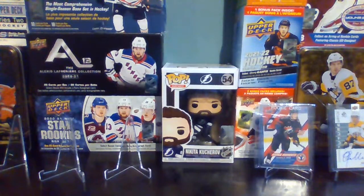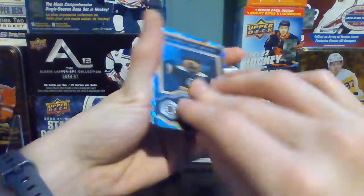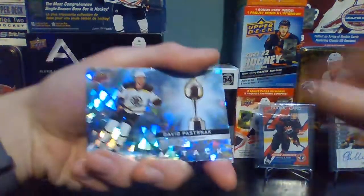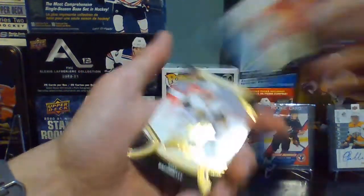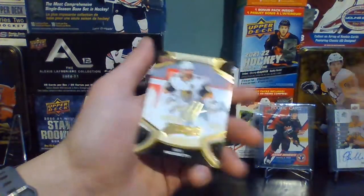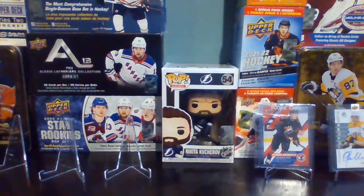The notable pulls we had were the Blades, the Bruins mascot, the David Pastrnak heart attack, Alex Newhook rookies, Joe Veleno rookies from IPC, and then the Max Pacioretty gold script. If you don't want to see any spoilers, go check out the playlist first to see what I pulled before I show everything.